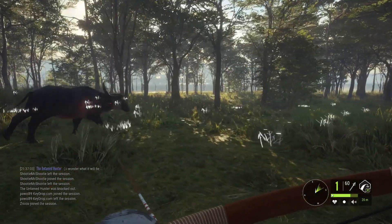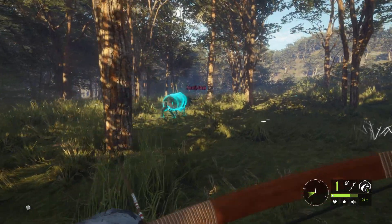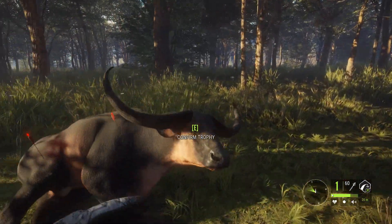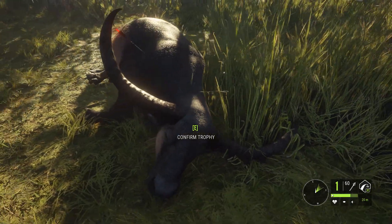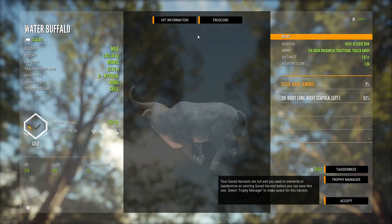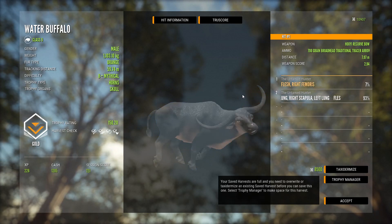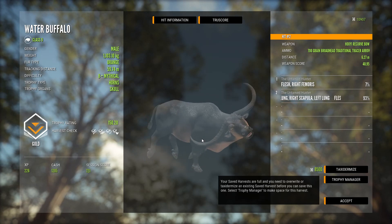This guy has no potential to be a diamond. I have got an 8 mythical diamond before and it looked very weird, really wonky. But this guy has absolutely no chance - he's a really small mythical. I'm gonna guess he scores right at the top of his estimate at 152 and 150.2. Very small 8 mythical, but still bad shot on the first one and absolutely smoked him on the second one.